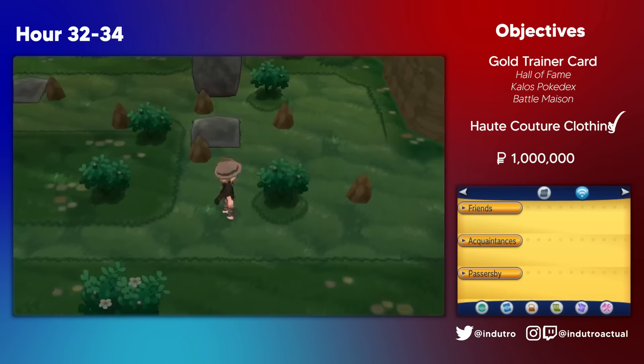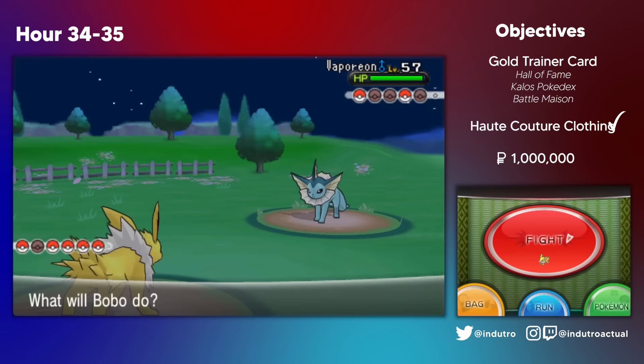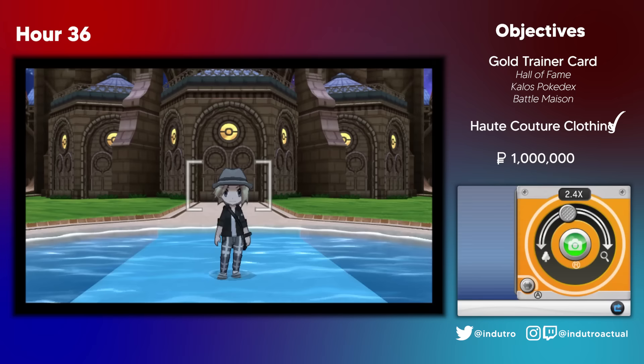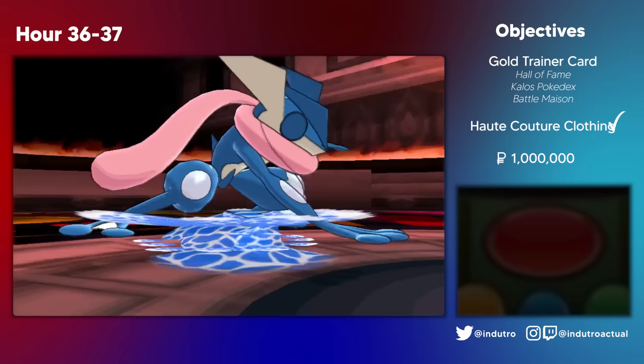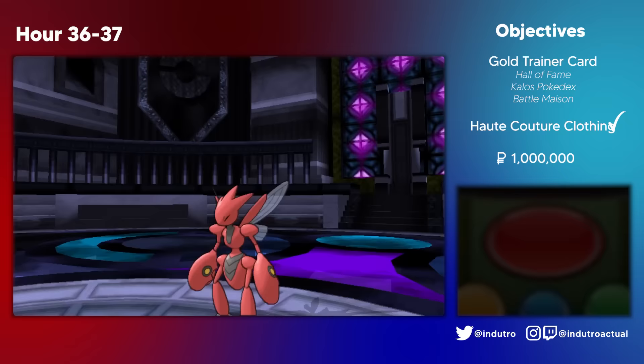We spent hours 32 to 34 completing miscellaneous tasks such as obtaining TMs, more grinding, and generally preparing for the Pokemon League. Halfway through the 34th hour, we started heading into Victory Road. We were challenged by Serena again during the trek, but she was never much of a challenge — a combination of Frobo, Kalabo, and Bobo was able to take her out. We safely made it to the league and took a commemorative photo. After more grinding until the 36th hour, it was time to face the Elite Four. Without the Hardcore Nuzlocke rules, even with the level cap, facing the Elite Four was quite refreshing. Frobo one-shot all of Malva's fire types, Bobo annihilated Siebold's water types, Gombo and Charibo took care of Wikstrom, and Gombo went out again for Drasna — quite a breezy Elite Four challenge.